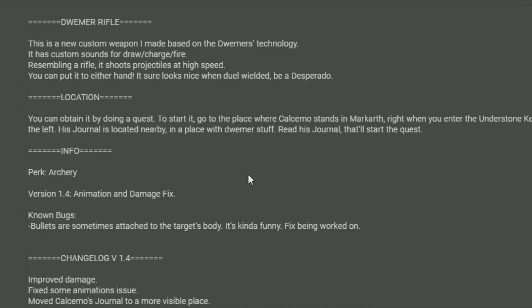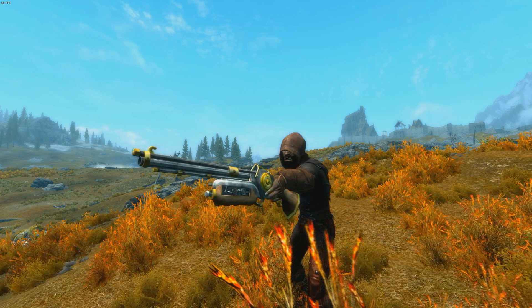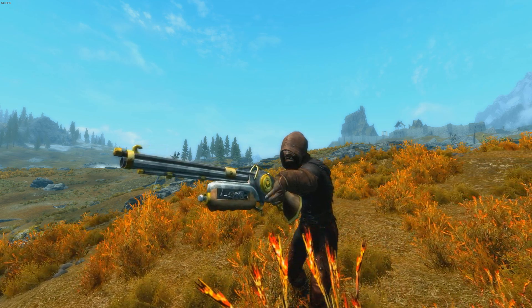According to this description, it's a custom-made weapon made off of Dwemer technology. It has custom sounds for draw, charge, and fire. It resembles a rifle. It shoots projectiles at high speed - well, I would hope so, it's a gun. You can put it in either hand and can even dual wield. You can literally become Cowboy Born, the hooting, tooting, shouting, rooting dragon slayer of the Tamriel West.